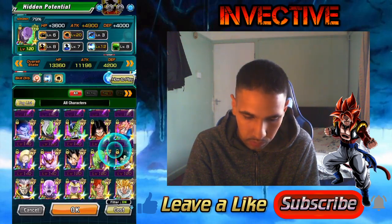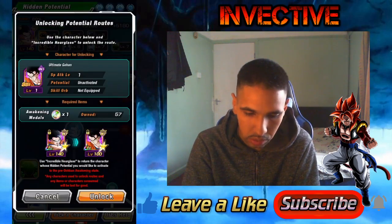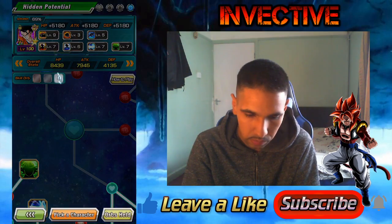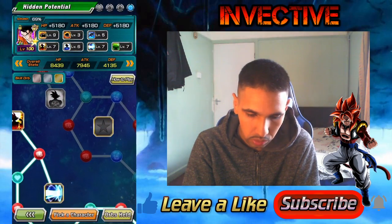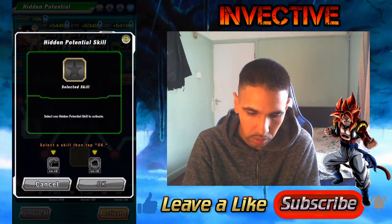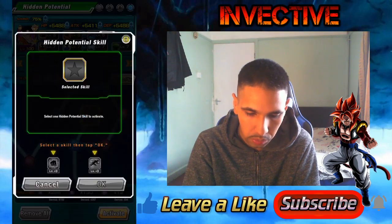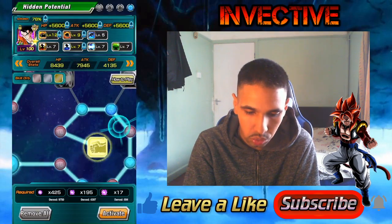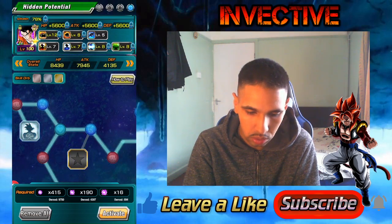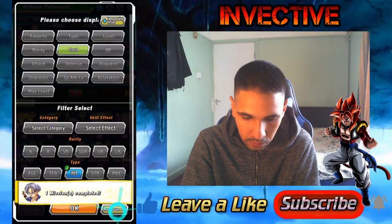Let's go to the character list and quickly do the hidden potential for Gohan. Give him that top left — yes. Give him a bunch more crits, yeah. Give him some additional attacks — he needs additionals. There we go, excellent — Gohan's done.